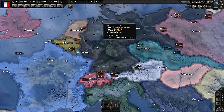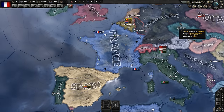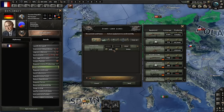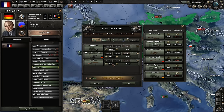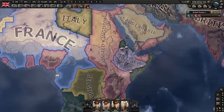In my opinion, one of the fastest and easiest ways to annex a puppet is to just send them a ton of guns. Here I have Germany as a puppet of France. If you're landlocked with the nation you can send them a ton of guns or whatever, and surprisingly it doesn't cost any convoys. You can send them whatever you want, and since you're going to annex them anyway, you're going to get it all back the following month.